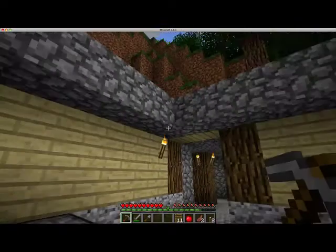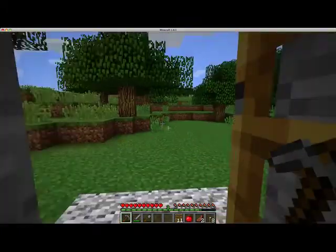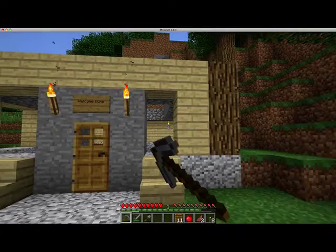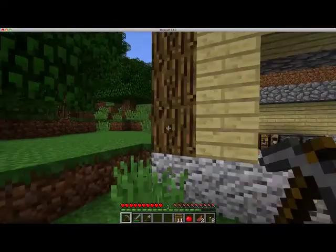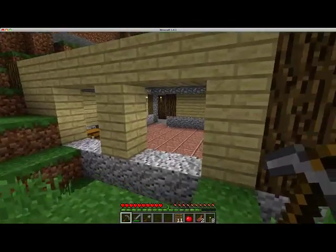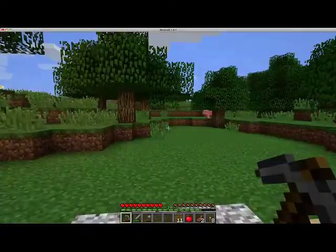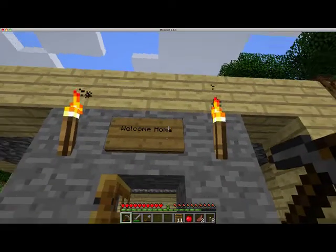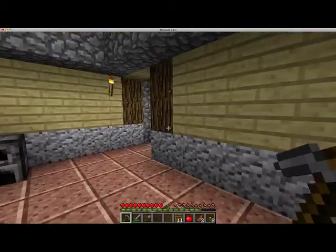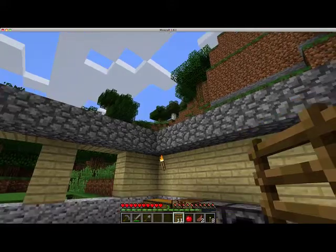I prettied things up a little bit. I got most of my house finished. The only thing that's missing is windows, so I'm going to need to find some sand to make glass. Everything's pretty much good. I added a little sign that says 'Welcome Home.' And as you can see, I have 11 ladders down here on my belt.